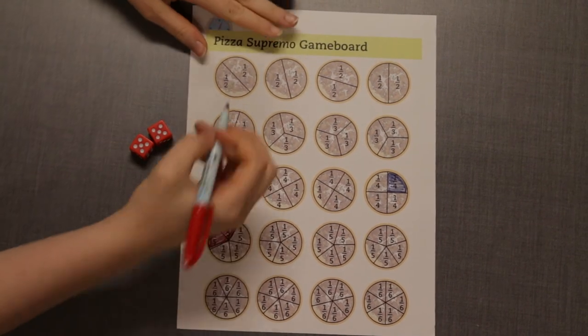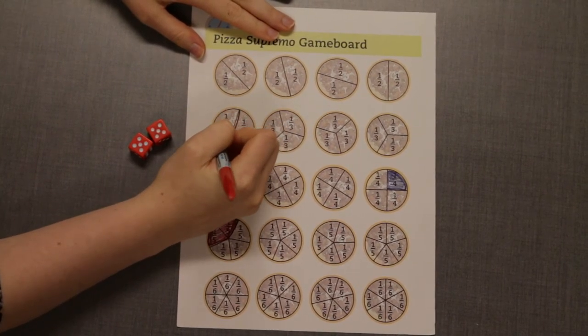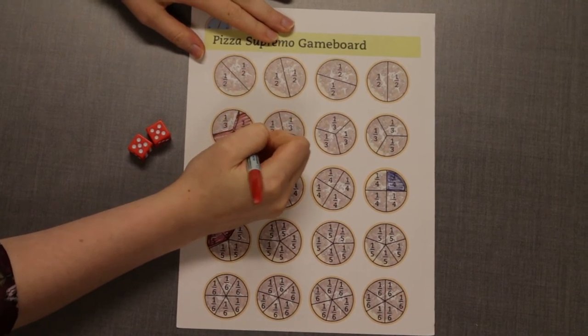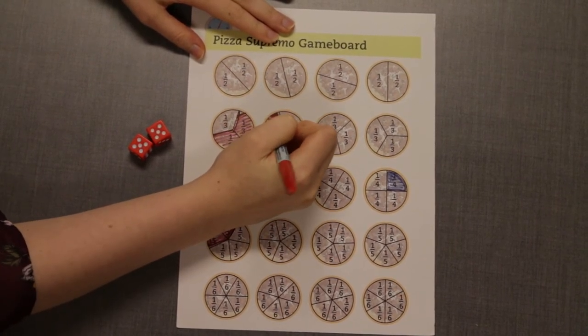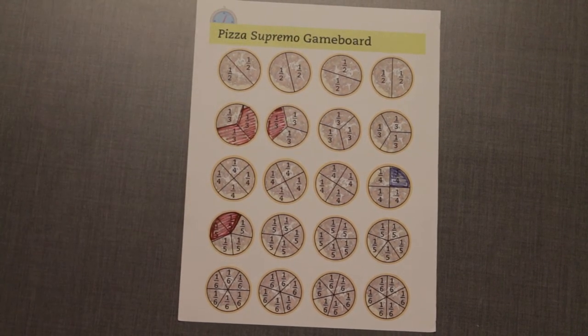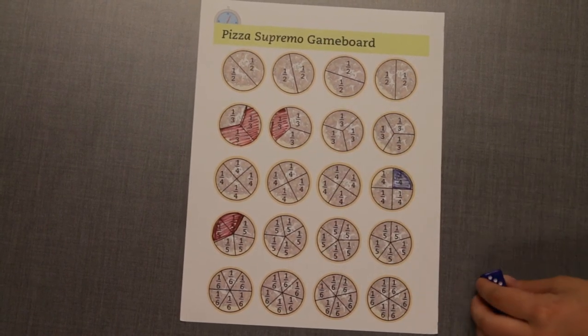Players continue taking turns and filling in pizzas. The red player rolls two 5s. Red can either shade a full pizza or break the whole into fractions that add up to 1. The red player decides to shade 2/3 of a pizza and 1/3 of another pizza, because 2/3 plus 1/3 equals one whole pizza.